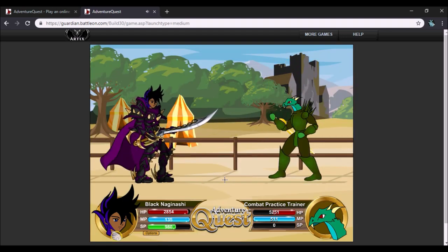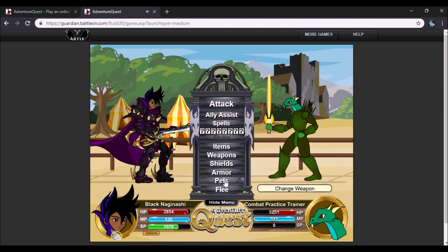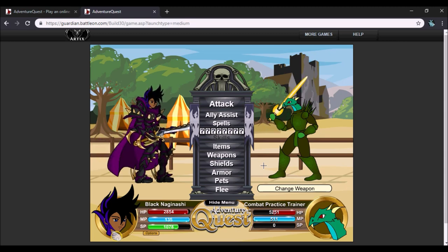That is all the old damage icons and old sounds as far as damage goes. This is honestly what I've been missing. You guys are probably looking at me like 'okay, that's nothing special,' but personally I love it a lot because I grew up on this — I've been playing this game for just about 12 years as of July 25th of this year. It means a lot to me. Even the combat practice trainer has old art, and it's dope.